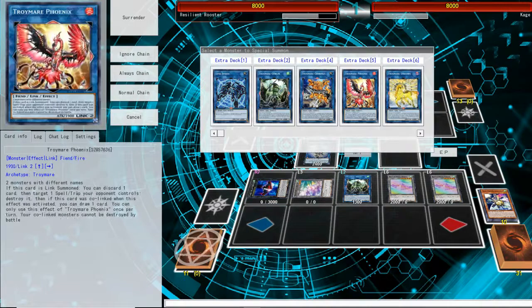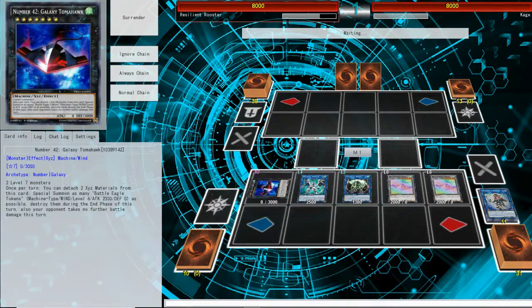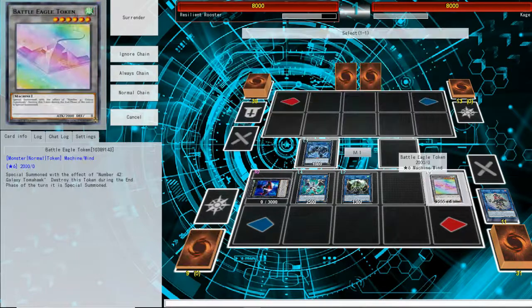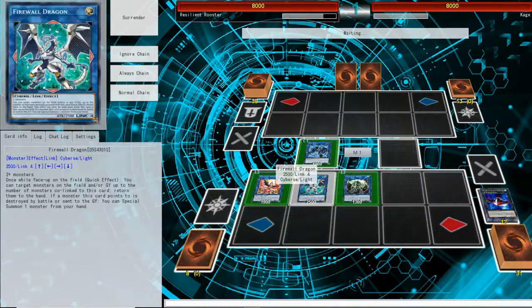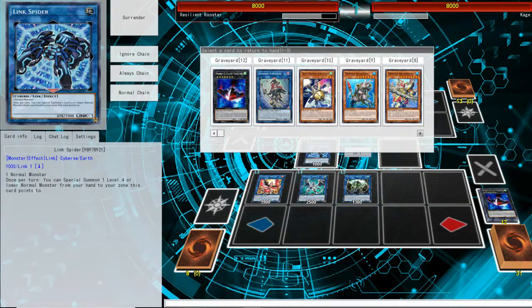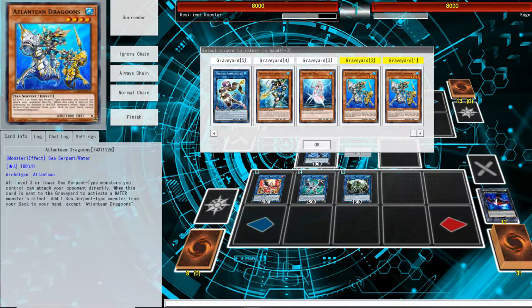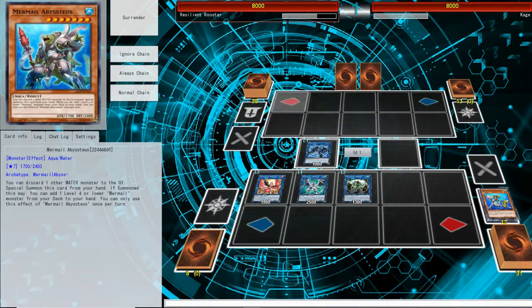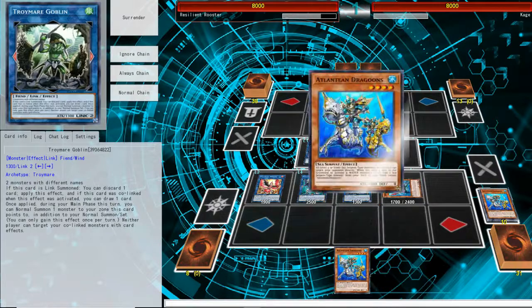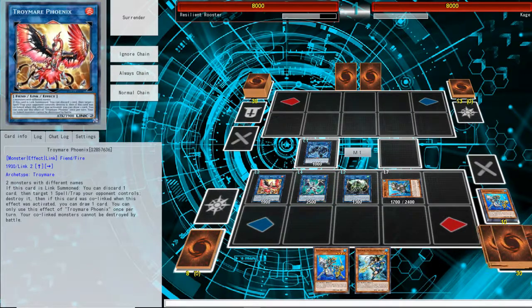The play I'm going to do right now is a little different. I'm going to be making a Firewall here, a Linkspotter right here, and co-linking it with the Phoenix. We're going to use Firewall's effect to bounce three cards — you can also just end your turn since bouncing three is a lot. I'm going to bounce the two Dragoons and the Bystheus. This lets me special summon and keep adding cards. The Dragoon searches a card, and now we keep linking up using the Goblin and Linkspotter so Firewall's effect can special summon again.